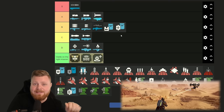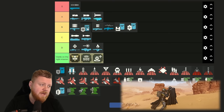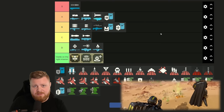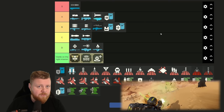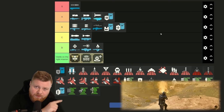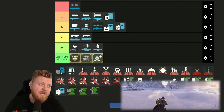The ammo backpack — this one is actually surprisingly S-tier. That is because when you get into higher difficulties, you will run out of ammo faster than you expect. So just having one guy in your squad with the ammo backpack to supply your team is just amazing. Shield backpack — S-tier.